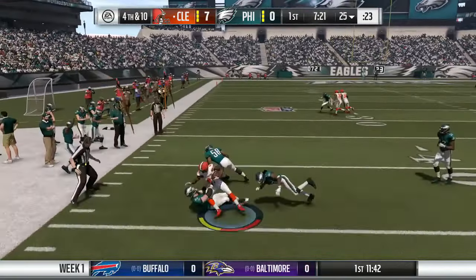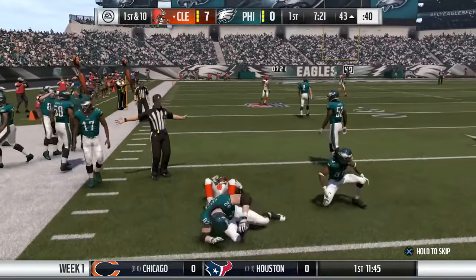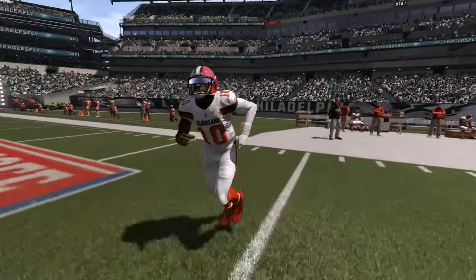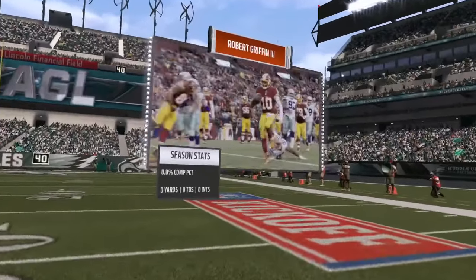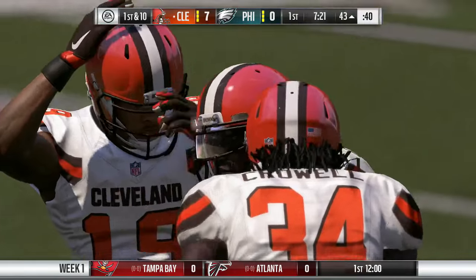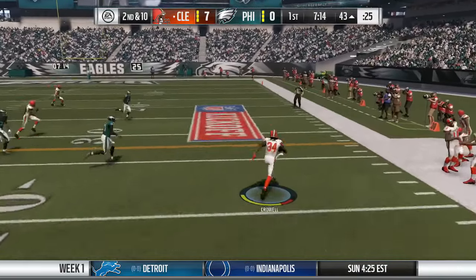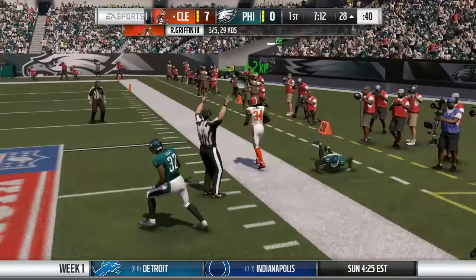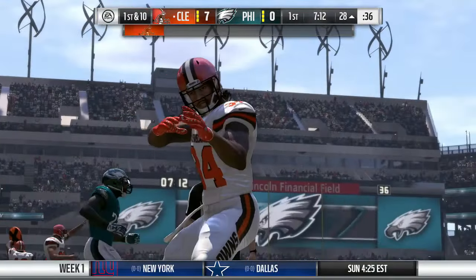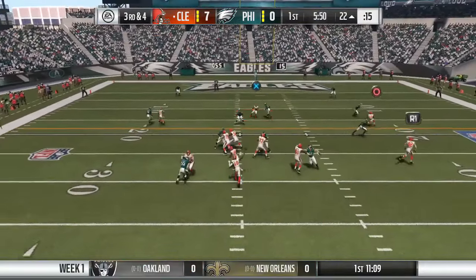Mostert gets a 27-yard return off a punt. Now comes our quarterback Robert Griffin III, trying to redeem himself after a few rough years in Washington. Hopefully no injuries or picks. This one goes right to Isaiah Crowell, that's good for another first down as he goes out of bounds. RG3 is three for five for 29 yards so far. Isaiah Crowell is having a great game — he might even take the starting job over Duke Johnson.